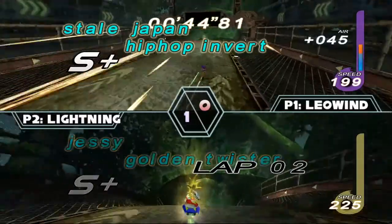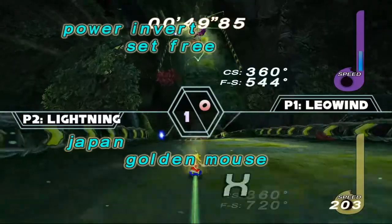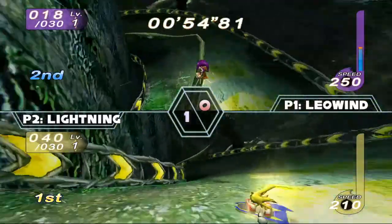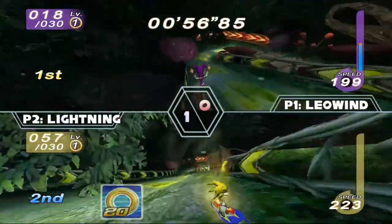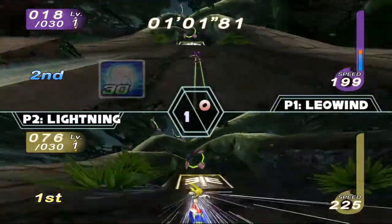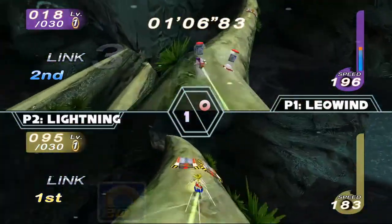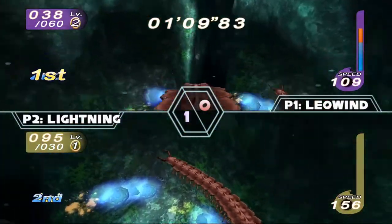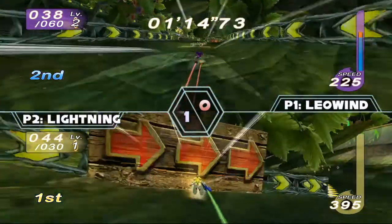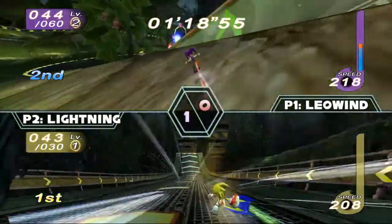Both of them getting the top path on the final ramp — it's going to be a very close race. They're keeping up, not slowing down. Lightning not dropping any rings, taking it very professionally. The determining factor will be if Leo when can manage to get enough hits off on Supersonic, as without a good ring supply he can't freely attack. Leo now at 76 rings from lucky item boxes, picking up level two — if he gets a hit it'll hurt even more. Lightning nearly at 100 rings boosting through the power path, giving him a great lead.